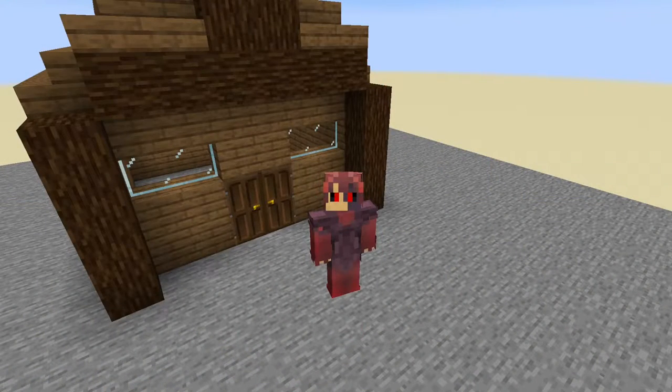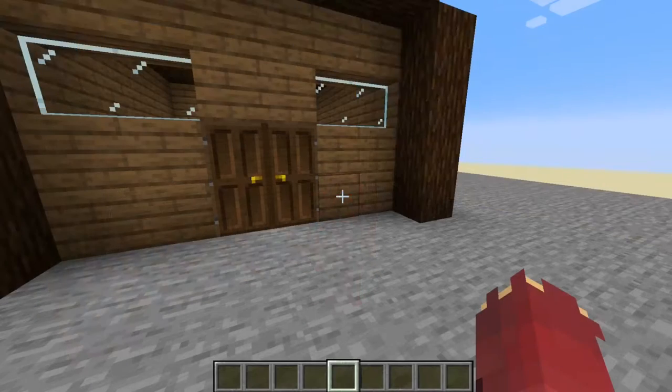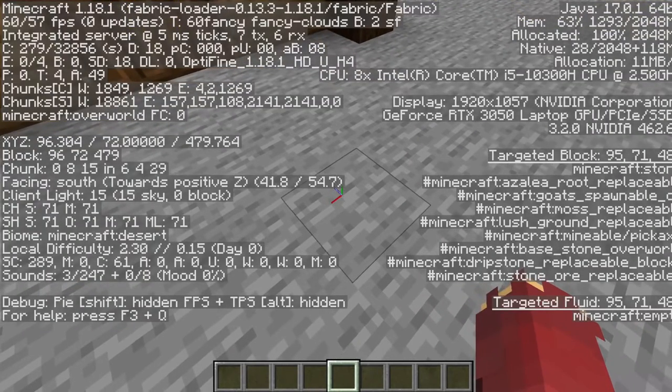To start things off, you first need to figure out where your target is. For me, I'm going to be targeting this little house behind me. Next up is to find the coordinates of your target. I'm going to be hitting exactly 96, 72, 479.